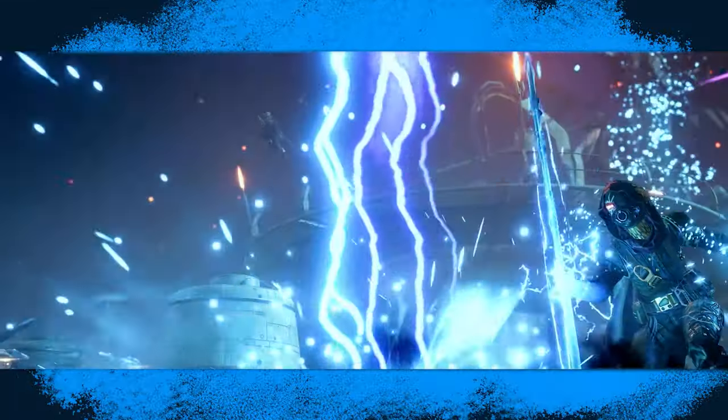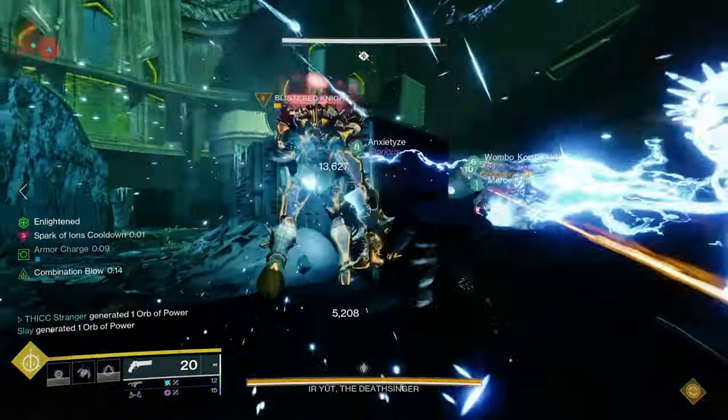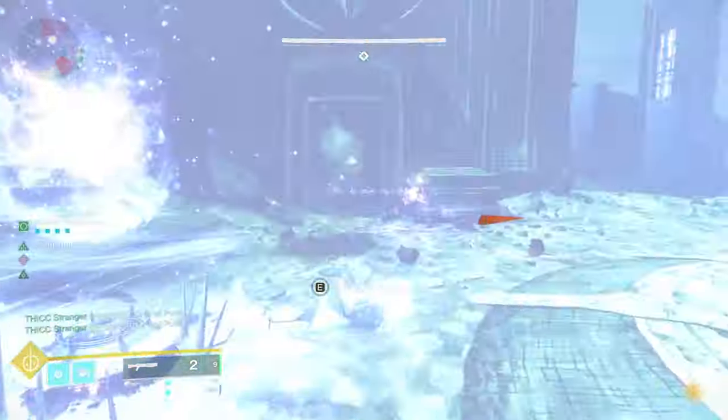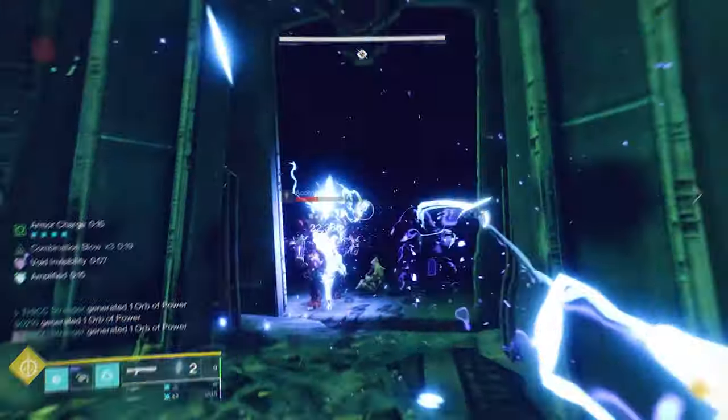Since the introduction of Arc 3.0, Arc Hunters have ascended to a remarkable level of power. With this power, they can walk up to an enemy, punch them, and walk away like they never even existed. Arc Hunters excel in swiftly eliminating threats while withstanding relentless assaults, making them one of the best ad clear builds in the game.